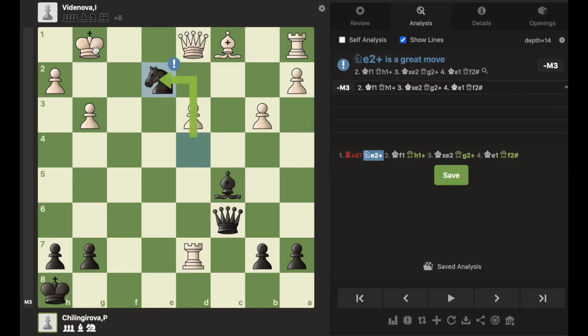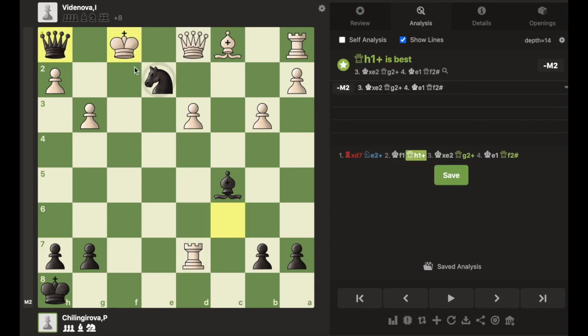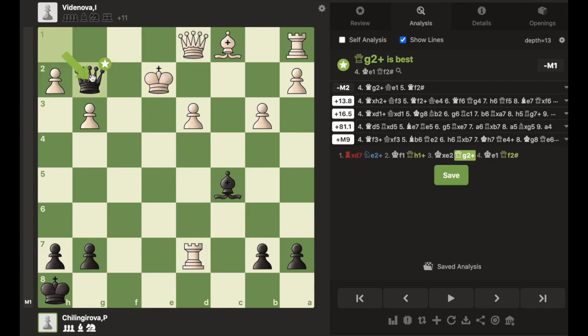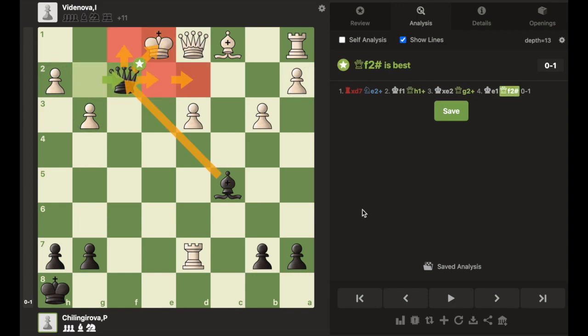Hello everyone. In this position, black can win with the move knight to e2 check, sacrificing the knight for checkmate. This is a very common theme which is basically Scholar's Mate but in the middle game, with the queen on f2 or f7 and the bishop on c4 or c5.